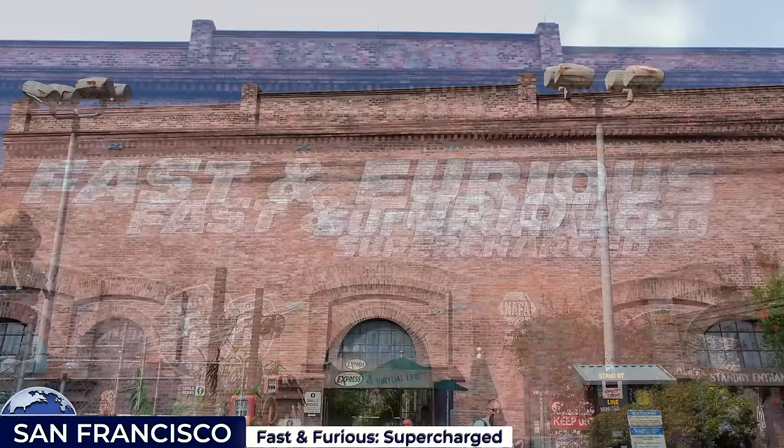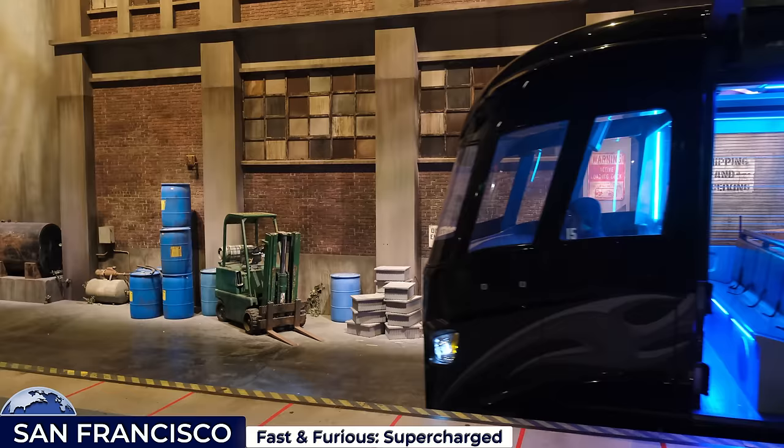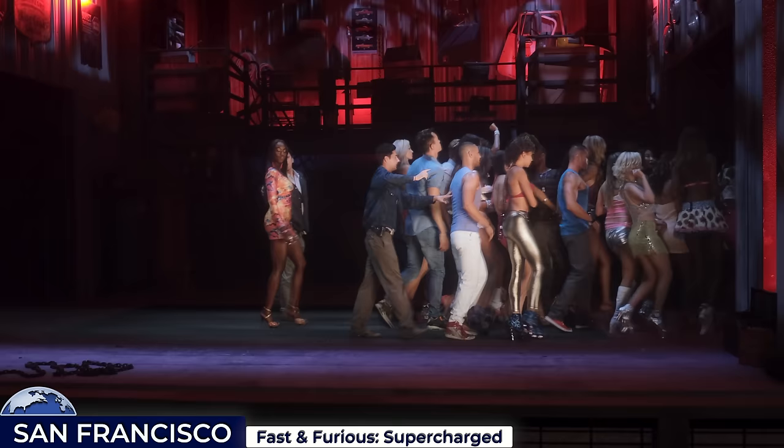This is the Fast and Furious: Supercharged car chase motion simulator ride. Visitors queue through a replica of the crew's well-known garage, showcasing recognisable vehicles and artefacts from the movie. The ride begins after boarding 48-passenger party buses that travel through Sullivan's Garage with cutting-edge 3D projections, before a high-octane chase through the streets of LA, immersing riders into the heart of the movie's adrenaline-fuelled world.